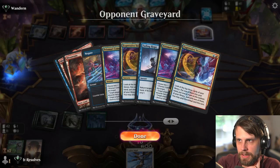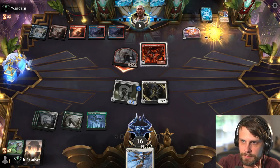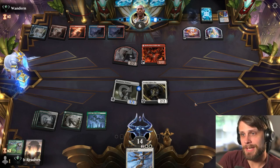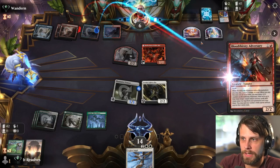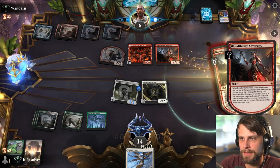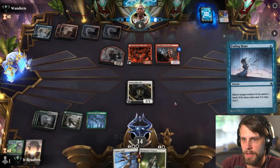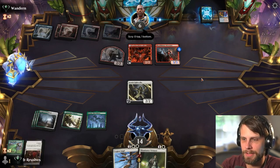They do play — was it Expressive Iteration? Just to see what they get. We do not block here, we take the two. On the bright side, the Legion Angel is actually kind of nice because it gets out from under a lot of the burn. They are going to bounce something or kill something, I'm assuming. What did they actually get? A Fading Hope? Sure — that's fine. Not great but not the end of the world.